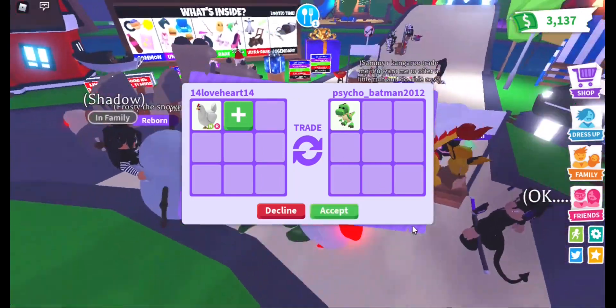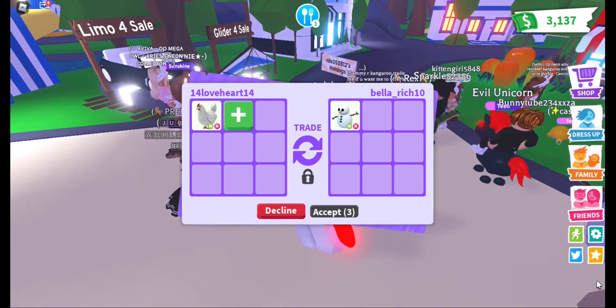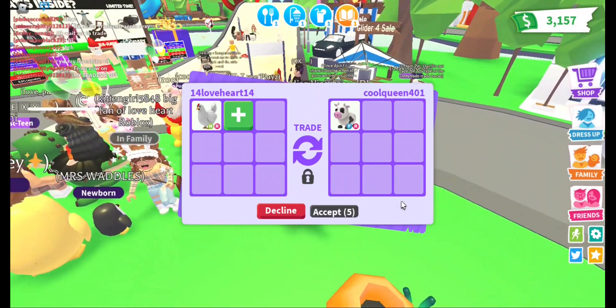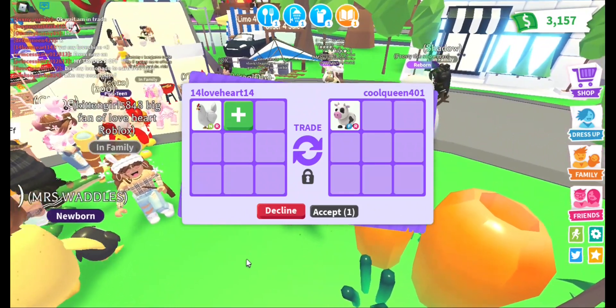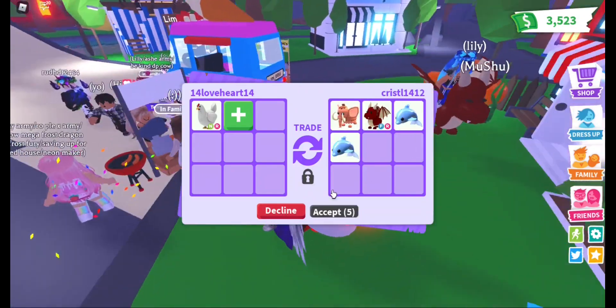A T-Rex, that's it — she's not adding so I'm sorry, that's under! A neon right snowman — nice offer, it's quite fair but sorry, that's under because it's an older pet! A right fly cow — wow, that's great! But I will wait for some more offers and get a pet which I never had before because I already had it! Anyways, thank you!